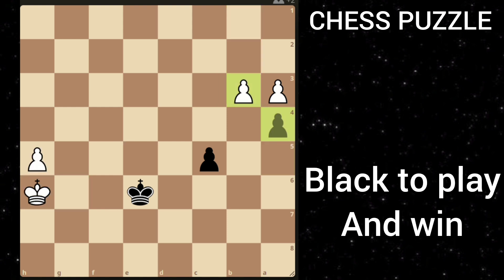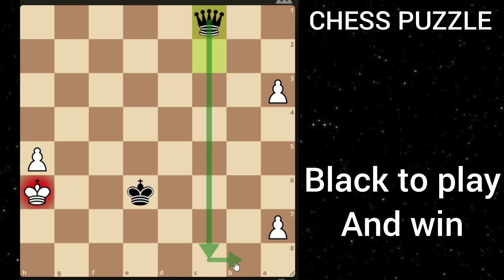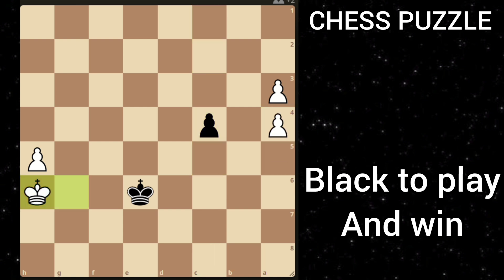How about b takes a4? Then you play c4, and again there are two variations: king g6 and a5. If he goes a5, then you play c3, a6, c2, and after a7, you're going to promote with check and this pawn is stopped.